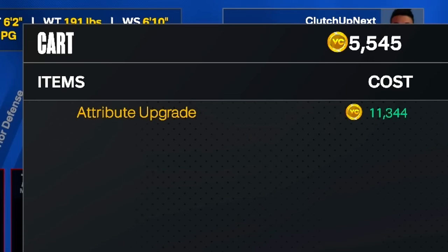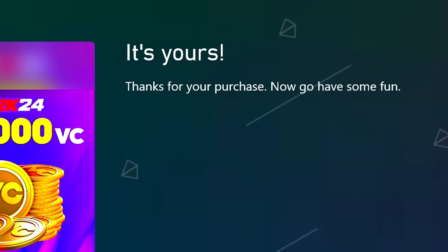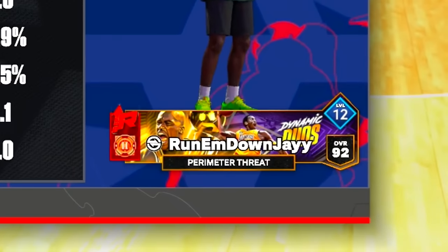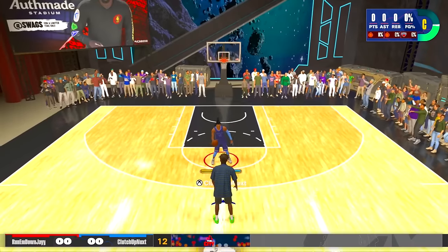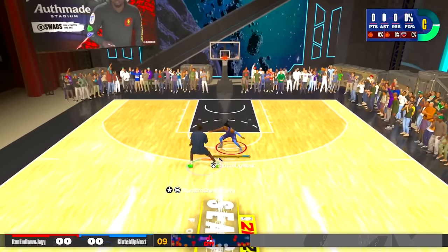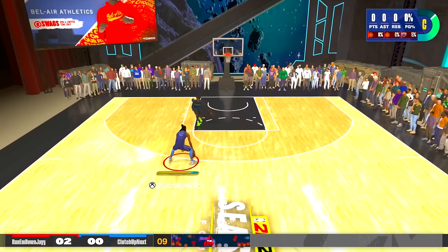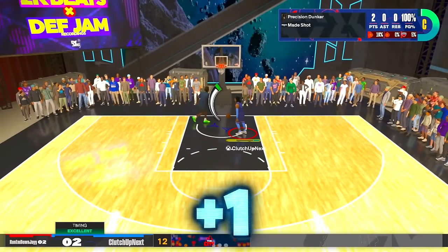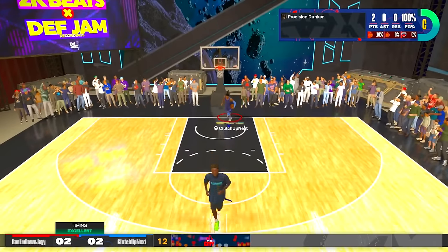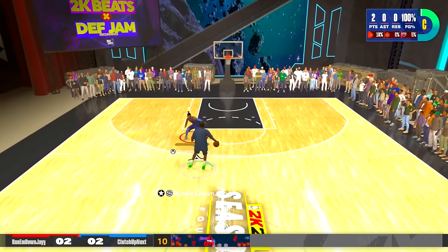We're going to need to buy some more VC. All I ask is for you guys to drop a like on this video because I go through so much VC in every single video. Our second game, we're playing against a 92 overall perimeter threat. I feel like I might be able to get a few dunks off on this kid. Bro just pushed me out the way like I weighed two pounds. Let's see what type of defense he's going to play. We got him — that's another upgrade, great way to start this game.